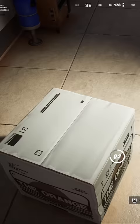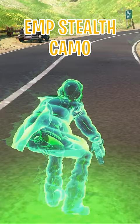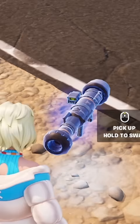The Cardboard Box allows you to throw five boxes that you can hide in, heal in, and shoot out of, but it has very low health. The Stealth Camo works exactly like the Cloak Onlets with a 30-second cooldown.